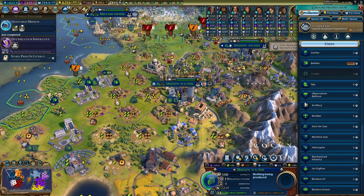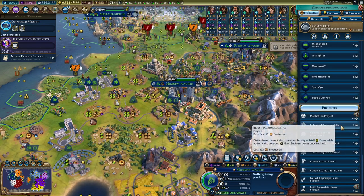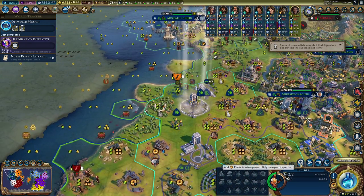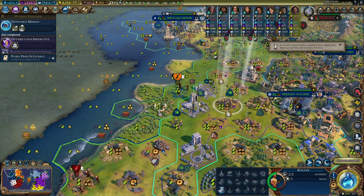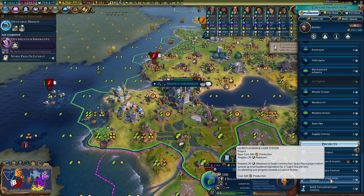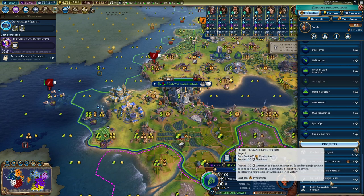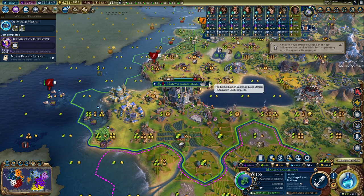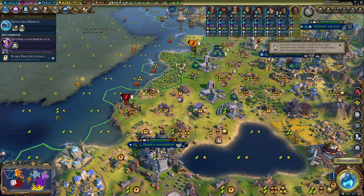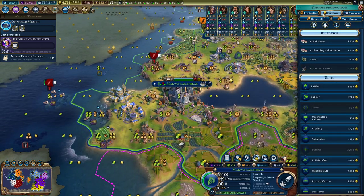And it's laser station time — terrestrial laser station. The green laser station. Builder — okay, we definitely need more builders here.